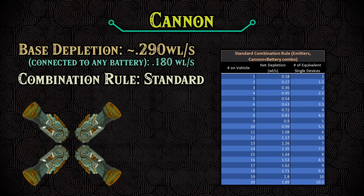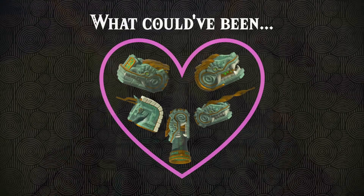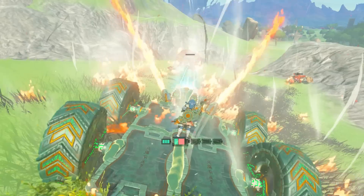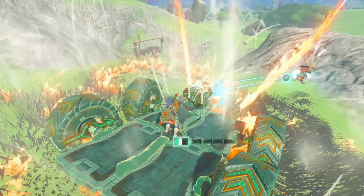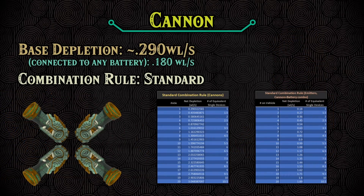This weird discrepancy seems to indicate that cannons were originally planned to be a sort of fifth device in the emitter family. However, as testing went on, they found it was way too easy to blow up everything around you if it had the same depletion as an emitter, so they made it more expensive when you run it with your energy cell — but they forgot to implement that change when running it from a battery. Or maybe Nintendo knew I was going to make a calculator and just wanted to make my life hard. But all of that aside, here is the updated cannon info — as always, you can pause if you desire.